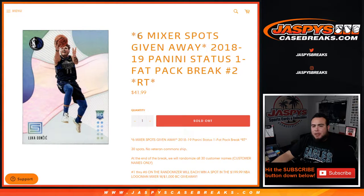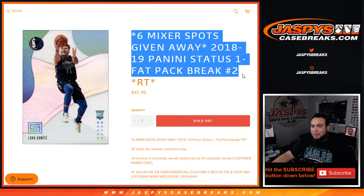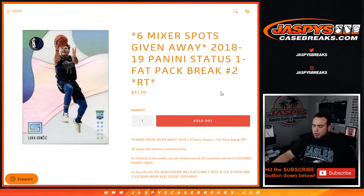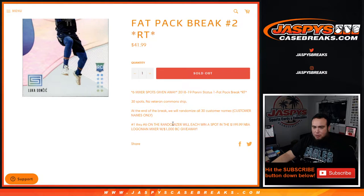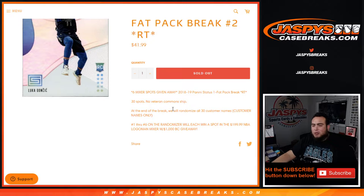What's up everybody, Jason here from JaxB'sCaseBreaks.com. We're giving away six mixture spots in this 18-19 Panini Status fat pack break in random teams, number two. The way this works is: first we randomize customer names and teams, distribute the hits out of the pack, and remember no veteran commons will ship — everything else will. Then at the end of the break we'll randomize all 30 customer names again with a separate dice roll, and the top six win a $200 NBA logo man mixture spot with a chance to win up to $1,000 in break credit.